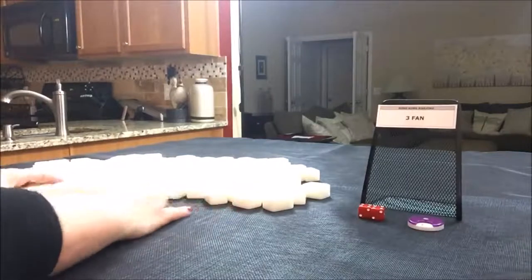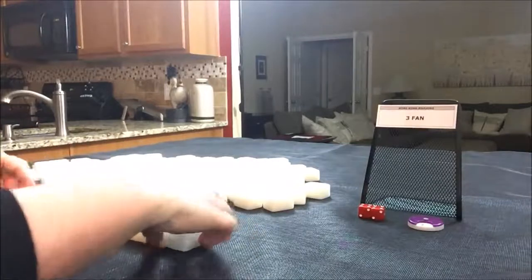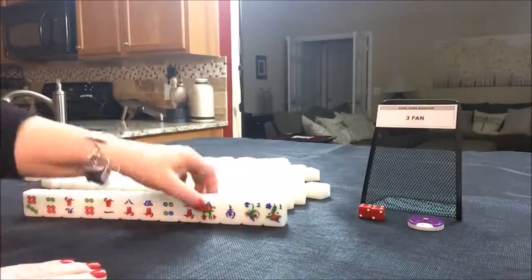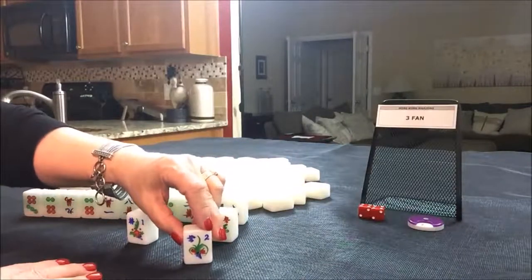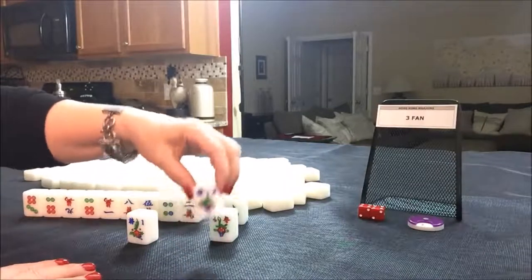Non-dealers get 13 tiles. Let's see what we could do for this first random pull. We got flowers! If we're seat two, we've got our own seat flower — see that number two there? You get a point for that, so we have one fawn already.